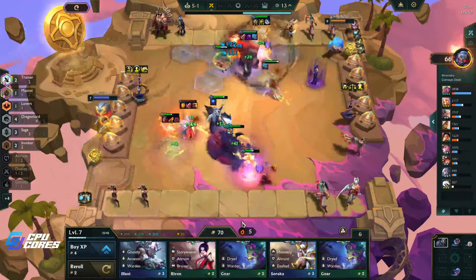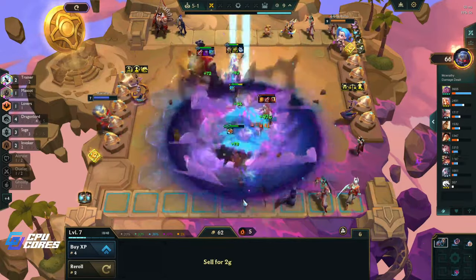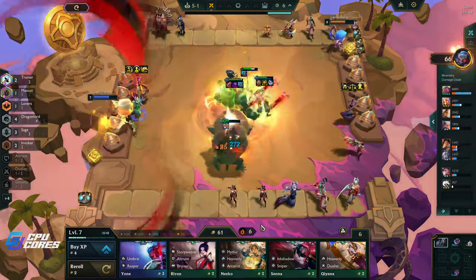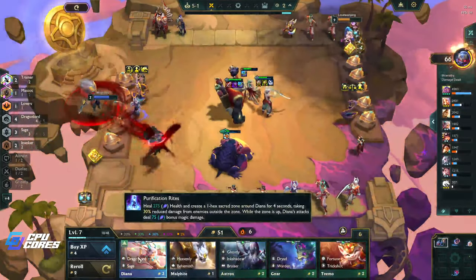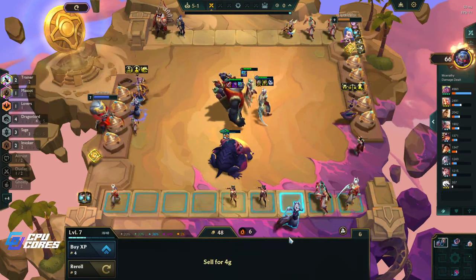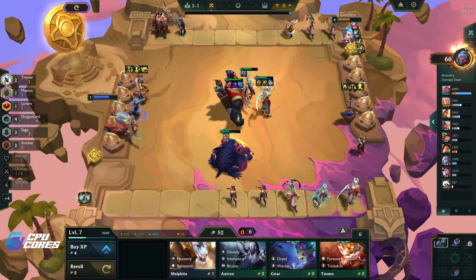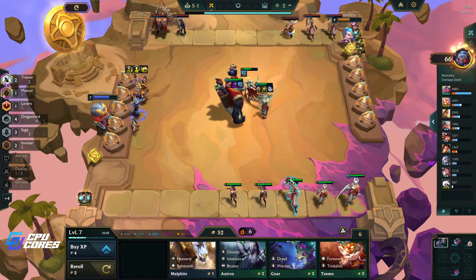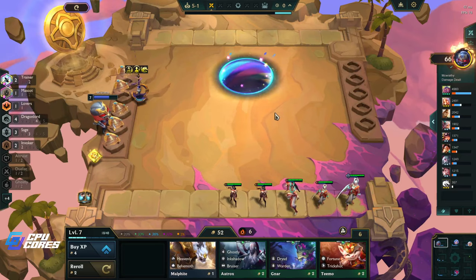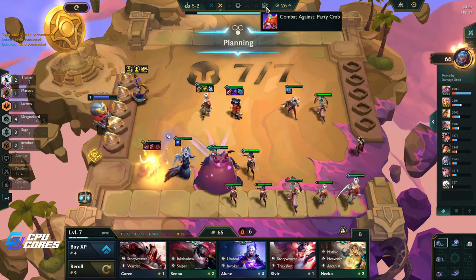I'm gonna roll a bunch because we have a bunch of stuff. This is gonna have to be a three-star Morgana if I use it so I may not use that. I'll sell that yeah. I want to stay over 50 gold though. I'm not going to go three-star Morgana - it's just not likely. Oh this is a party crab coming up.